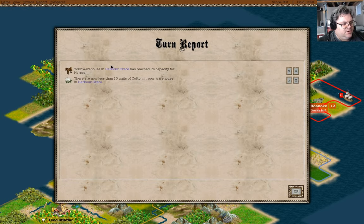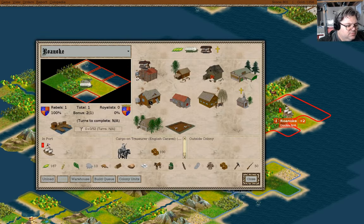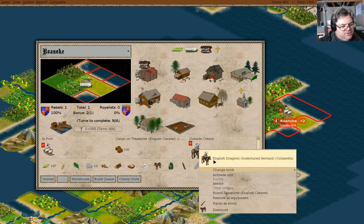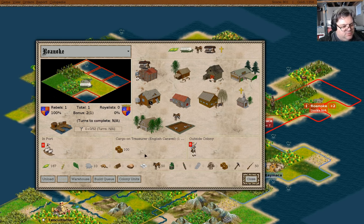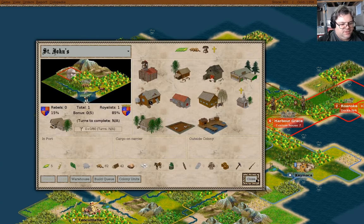Less than 10 units of cotton in Harbor Grace. Harbor Grace has reached capacity for horses. We can unload this guy here - that's definitely good. I can also dismount this guy, so we'll get some horses breeding here as well. In a couple turns we'll be able to remount the guy and have a couple horses there.